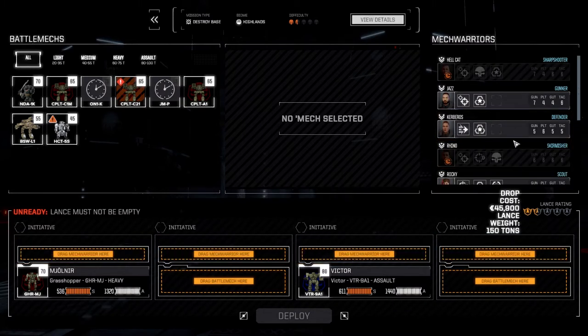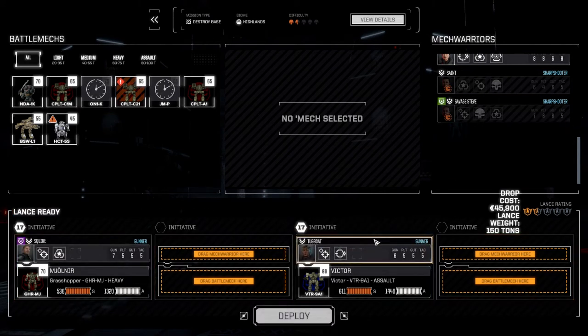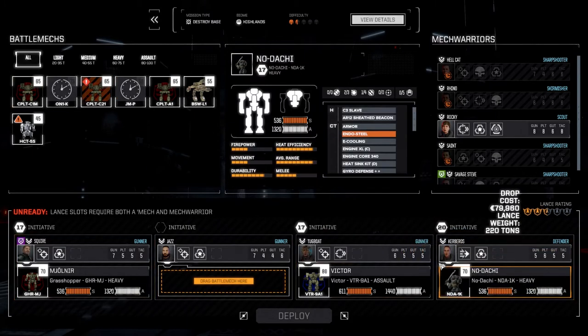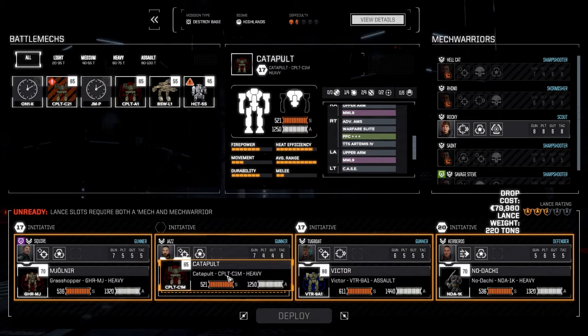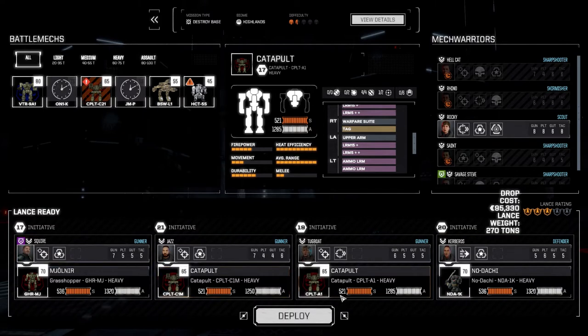Let's bring in our secondary lance. Squire's coming in, Tugboat, Jazz, and Kerberos. Let's run the Nodachi down here. And this Catapult 1A — that's the missile launching one. You guys haven't seen this in action yet — let's bring that out. Let's run this and get it done.